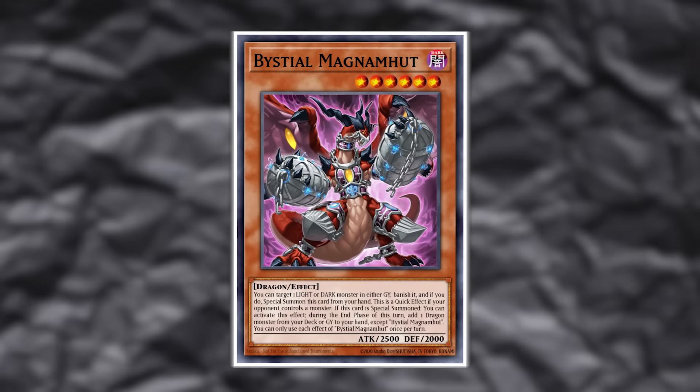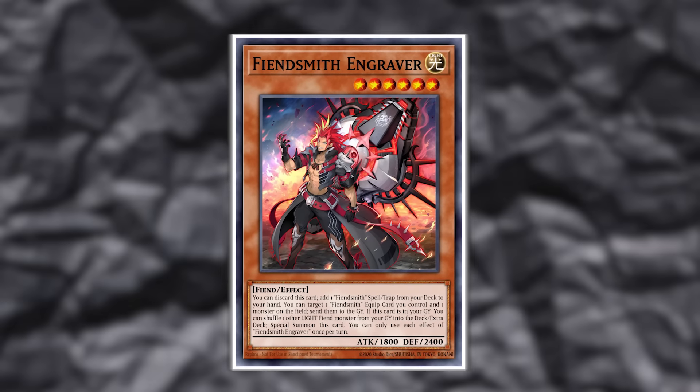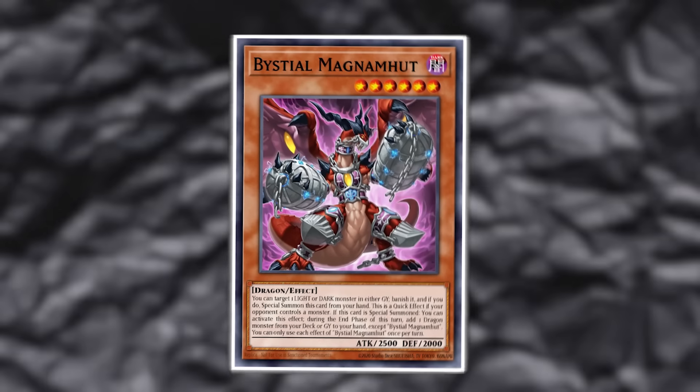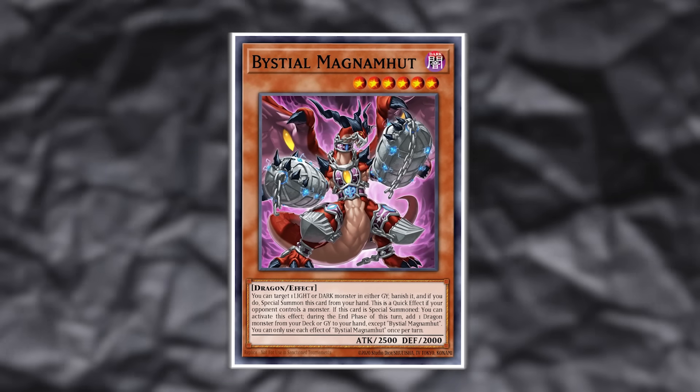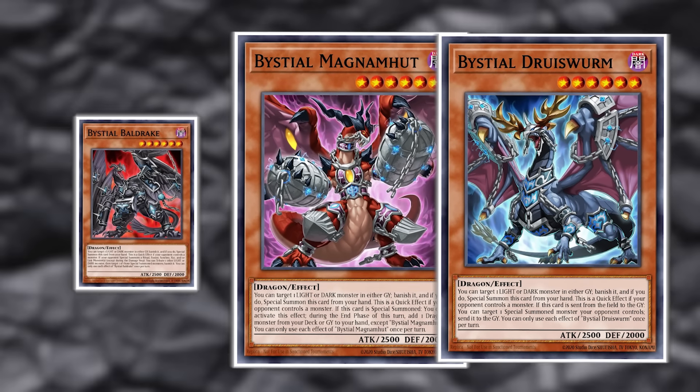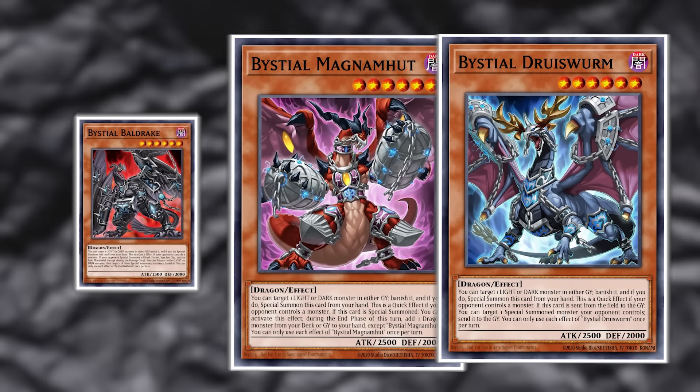Those are the four main hand traps I said are best main deck staples, but there was one more: Bistial Magnumut. As Fiendsmith is going to dominate the meta as the engine for pretty much any deck that has access to free bodies, Bistials now have extra efficacy because they answer Fiendsmiths to some degree and cut off resources at the same time. So it gives you the body, stops them from playing, and also means they don't have the grind game that they would with the Fiendsmith cards if you'd just Ghost Belted. Magnumut is the only one that is absolutely extraordinary, because it gives you that plus one as well. Druiswyrm and Baldrake are solid cards, but there is a clear difference in card quality when you draw Magnumut versus Druiswyrm — a lot of deck lists have started to play one Magnumut and then either one Druiswyrm or one Baldrake.